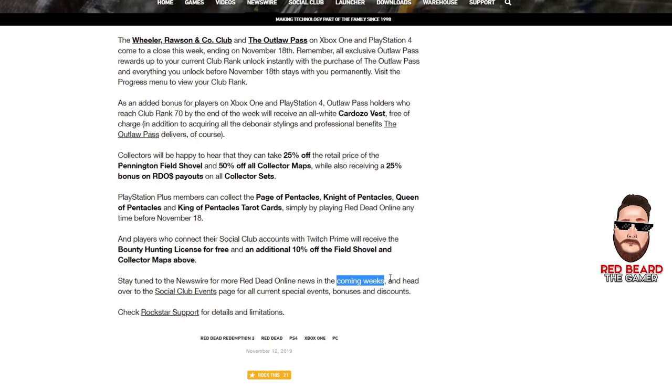This isn't me speculating wildly — I'm just going off what Rockstar usually says. Sometimes people get discouraged because they say 'coming weeks' and we think two to three weeks. I say three to four weeks to hear about it, and the next Outlaw Pass will probably come in January, since we're already halfway through November. We'll probably hear about it mid-December or towards the end of December.